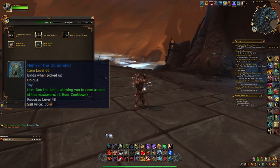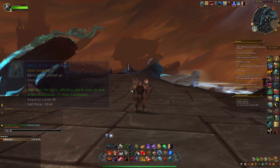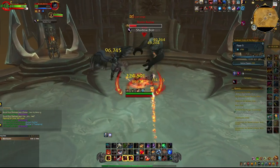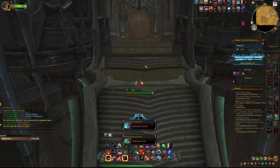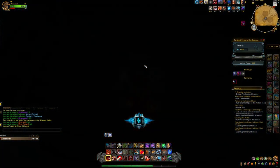And Helm of the Dominated, which you get as a reward for clearing Twisting Corridors Layer 4. For the last part of the video, we have Transmogs. There are so many Transmogs you can get. Some of them you get as a random drop from a boss, and some of them you buy from a vendor, which is on the 3rd and the 5th floor.